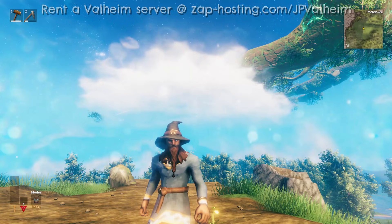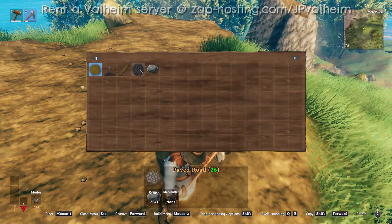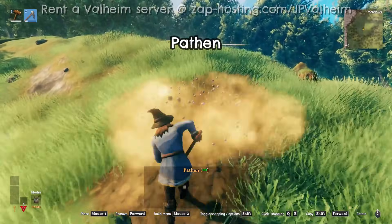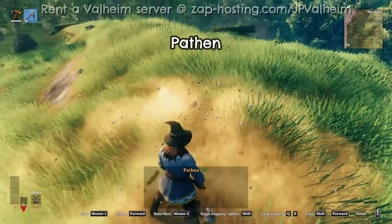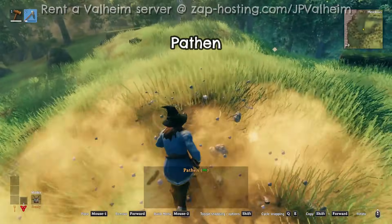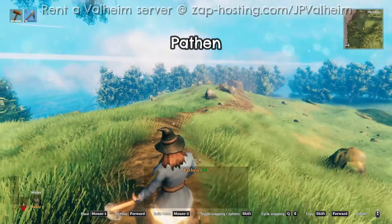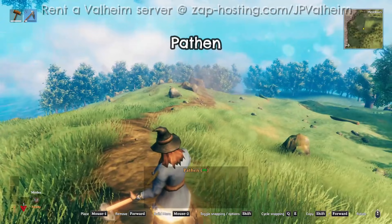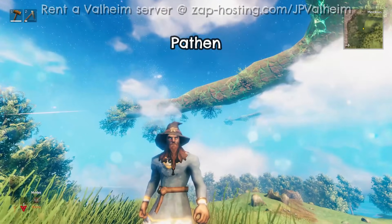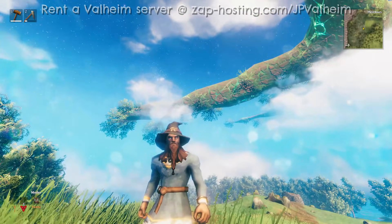Next we'll move on to using pickaxes. But before we put the hoe behind us, let's take a look at Pathan and paved road. Pathan is very simple. Unlike the hoe, which levels the area and paints it with dirt, Pathan just paints it with dirt — it doesn't level it as you see here. So you can still see the kind of original terrain shape of the hill. This is good if you don't want to use the leveling feature and you're just trying to get that dirt in a smaller area. Pathan is perfect for that.